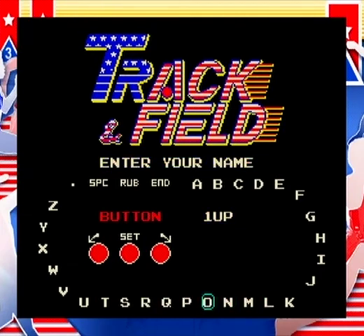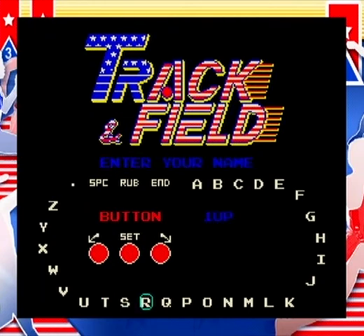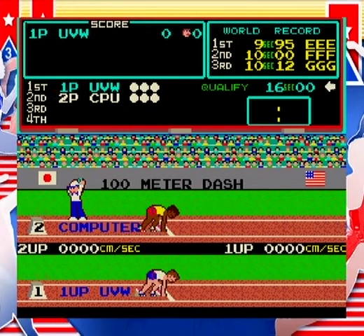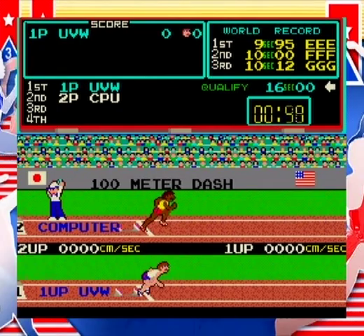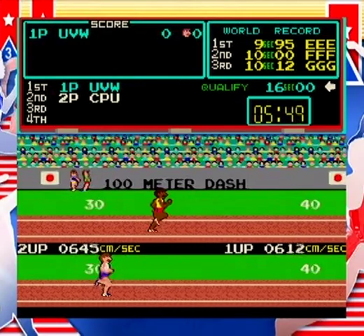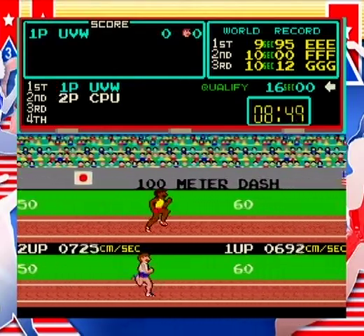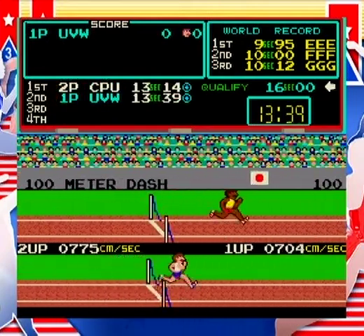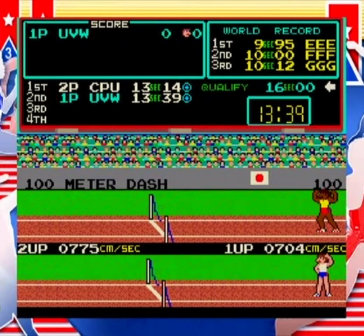Did I not enter my name right? I didn't hit my name right apparently. Yeah, I guess it gave me a name. Let's do this. Again, I'm on the bottom. Centimeters per second — gotta love that metric system. I'm alternating, I'm alternating. Let me just do this. There we go — I'm not even using the D-pad at all, I'm just alternating the two buttons. Oh, come on. I did better than last time.